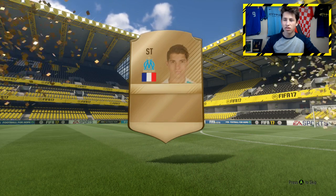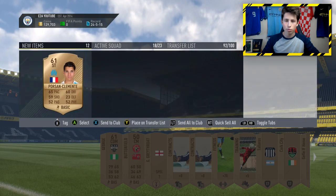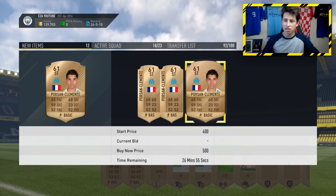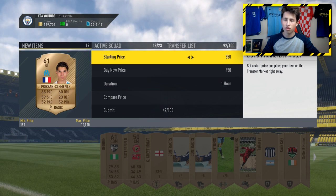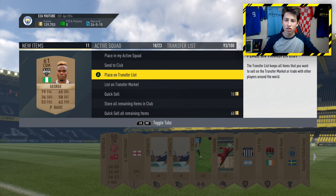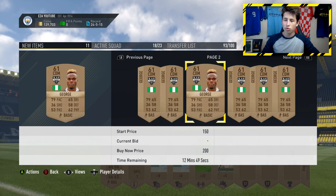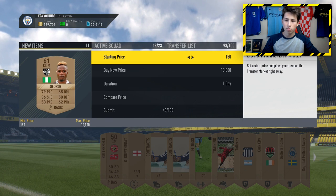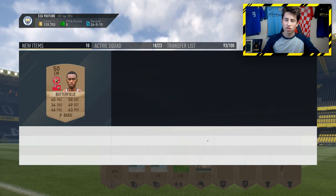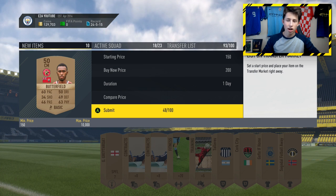Next pack, we get a bronze player who plays for Marseille — a decent card that should sell for around 500 coins. I'll list him for a day, which is probably the best thing to do with players to give a slightly better chance of selling. You should check the price of these players — if there are more than about five listed for 200 coins, I wouldn't bother listing them; just send them to the club for a Squad Builder Challenge. Eleven bronze players can be turned into a silver player pack, which gets you one rare and one non-rare silver player.